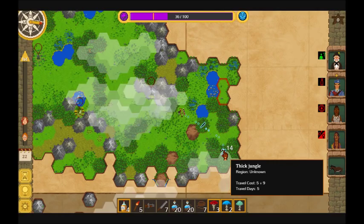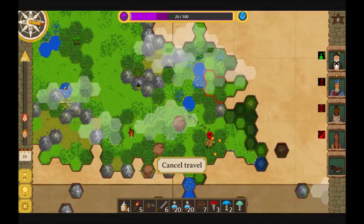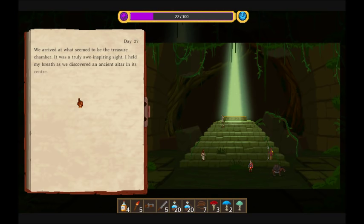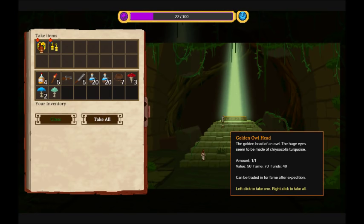Machetes are important. We started with ten but we're already through half of them and we've barely got through the adventure. Let's examine the shrine. Absolutely we're going to explore. It's a good idea — why would you not?